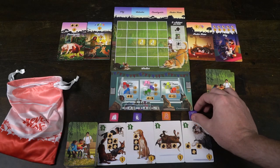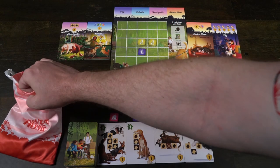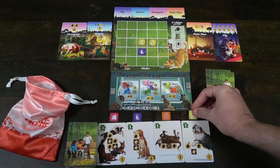Playing Forever Home is as simple as the setup. At the beginning of the game, the first player selects two actions. There are three different actions you can take in any order, as long as you only take two. The first action is you can take a dog — there are four dogs available in a two-player game, more in higher player counts. Take one and place it anywhere you want on your grid; there are no placement requirements as long as the dog goes in a square.